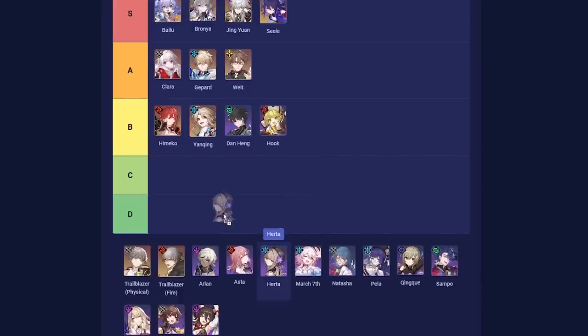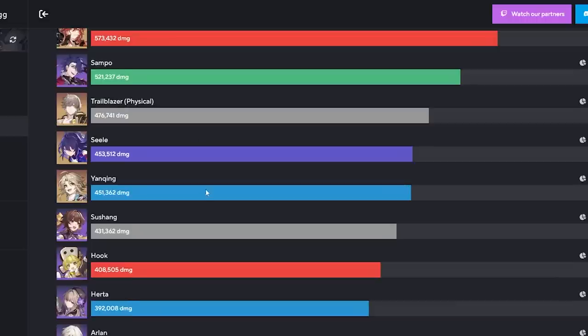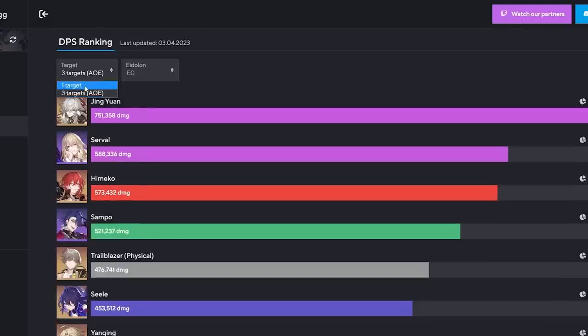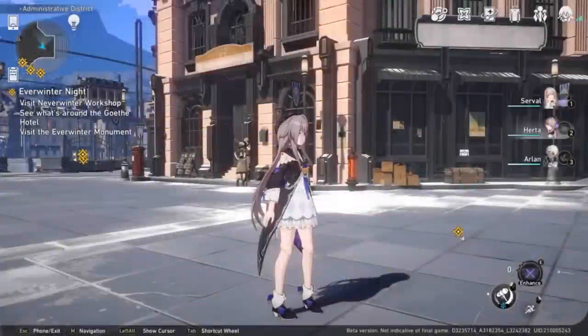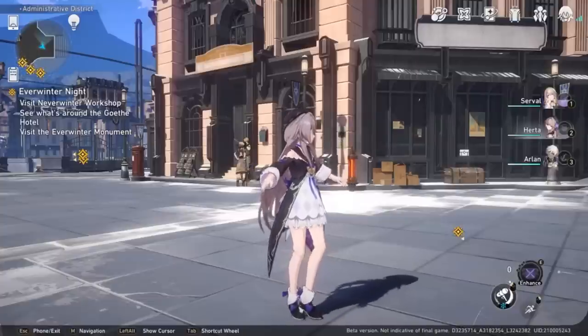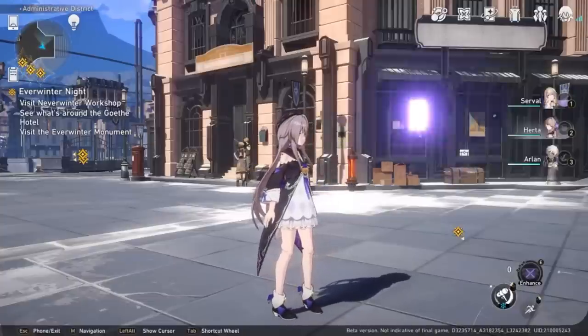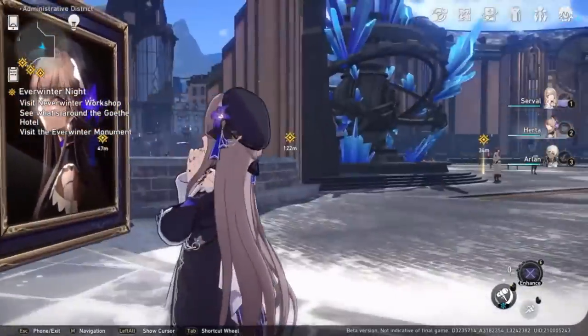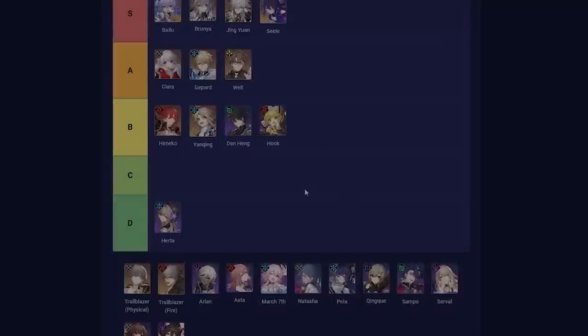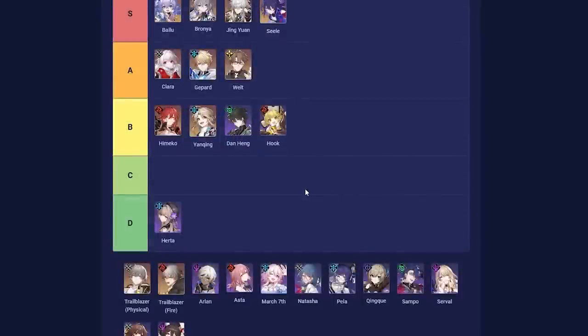Next, let's cover Herta. Unfortunately, the reason she ends up in D-tier is purely output alone. Her AoE damage as an Erudition character is quite low compared to other Erudition characters, and her single-target damage is an absolute disaster. Herta was actually one of the strongest units in closed beta 2, but her numbers got slashed because she was too powerful, and she's just been over-nerfed. Hopefully she gets buffed for release. Right now there's pretty much an alternative for every scenario, even as a free-to-play player.